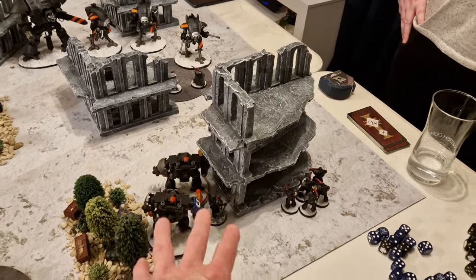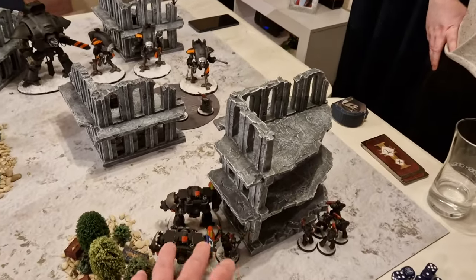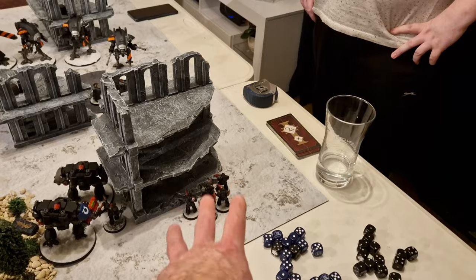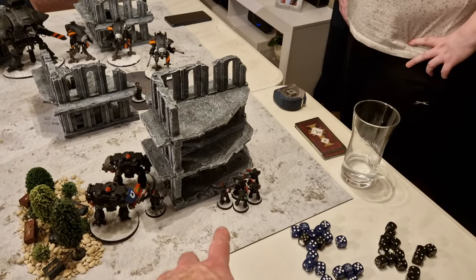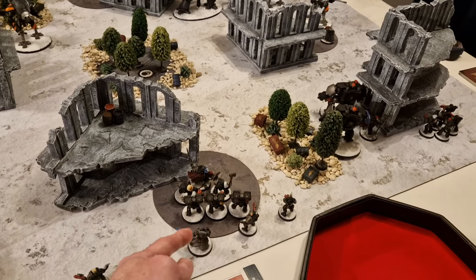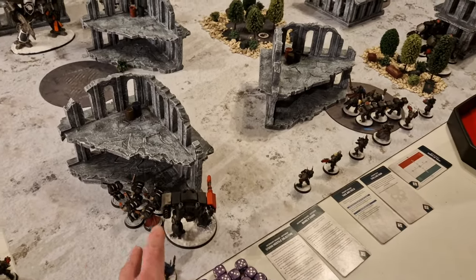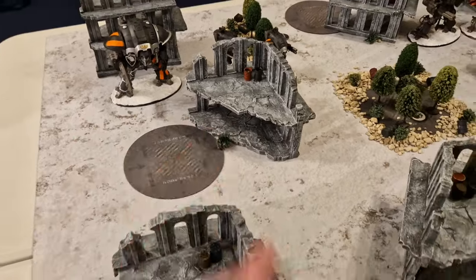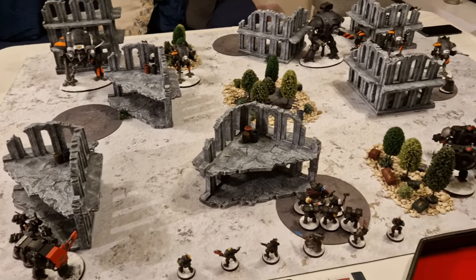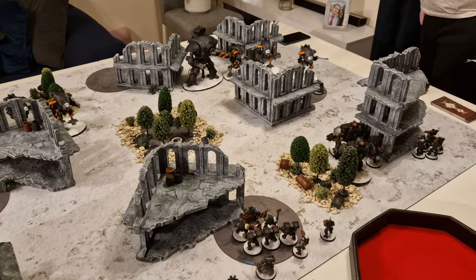The Techmarine healed the Redemptor a couple of wounds — he's up to four but still bracketed. However, Techmarine gave him plus one to hit, so he's just back to hitting on threes. Both Redemptors shuffled up slightly for cover angles. Intercessors shuffled up slightly closer behind the ruin since the Spectres Kill Team disappeared at the end of the Knights' turn. Terminators shuffled around slightly right to get Cyclone Missile Launchers into range and line of sight. I'm going for army-wide Lethal Hits this turn — lots of Cyclones and big guns aiming at knights, looking for sixes.